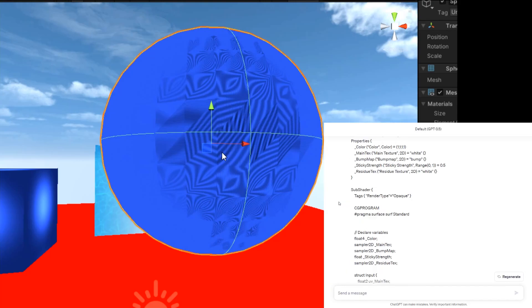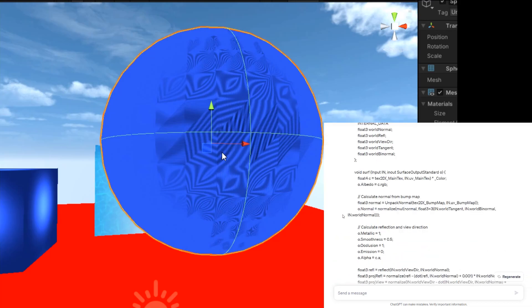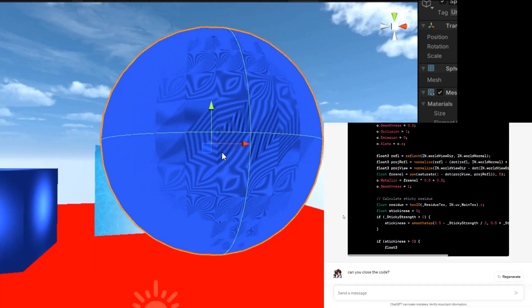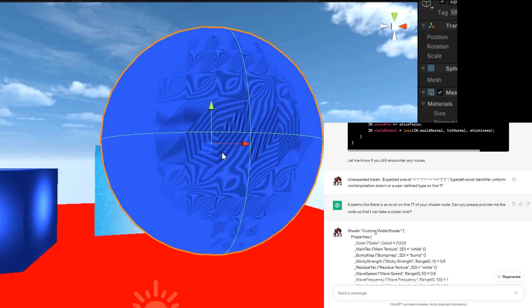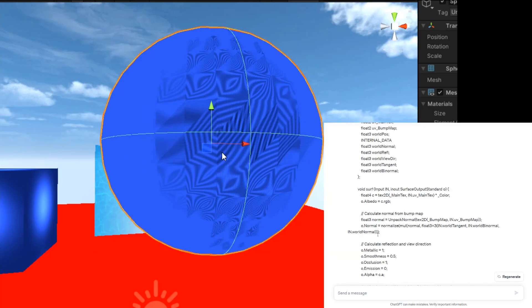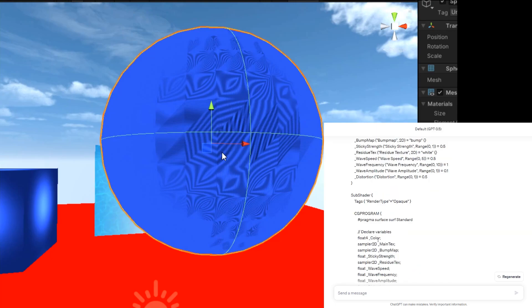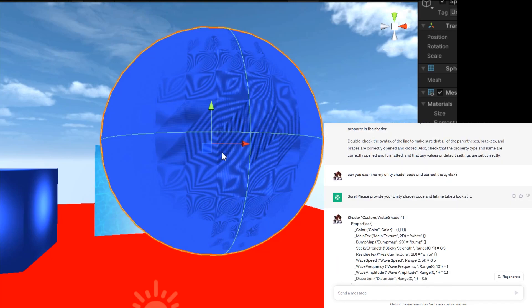Scrolling down you can see pretty much how much I had to go through — basically fighting between ChatGPT, Unity, and errors in Visual Studio to even get to the point of these different shaders. I'd say I generated about three of them, though one or two are different versions of the very first shader. The one that shows the skybox behind it is the most unique, and I want to try and generate more. I don't think I'd use these for any serious application.